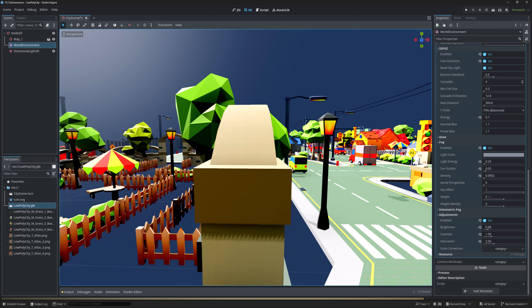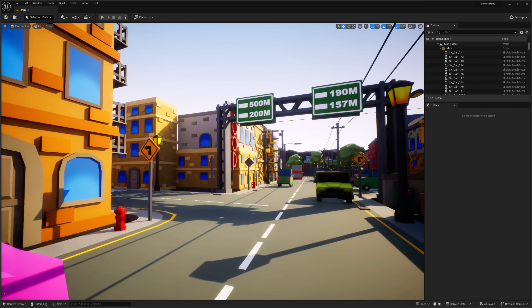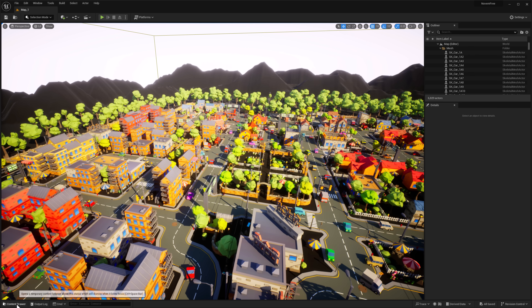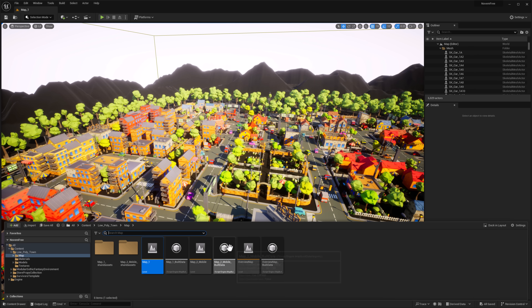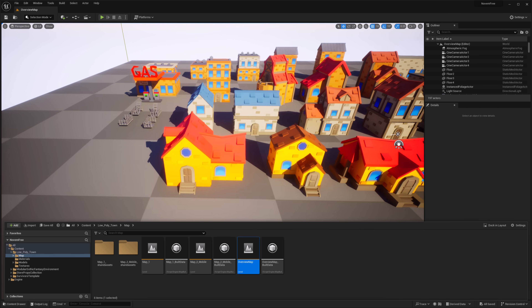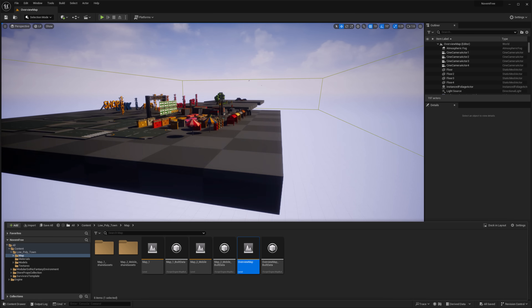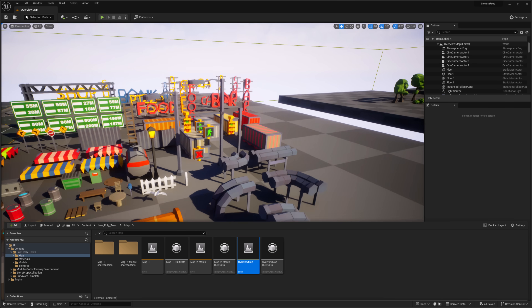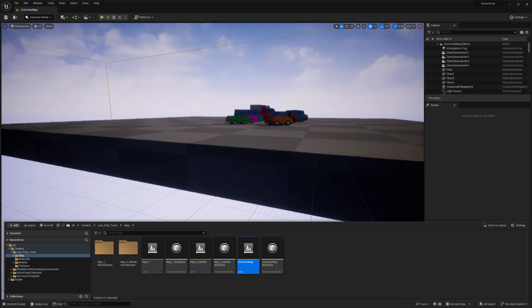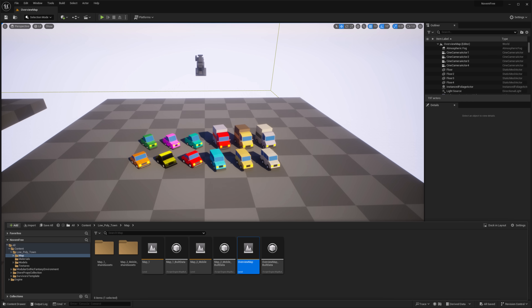This is the Godot game engine running this asset, and it took minutes to set up. Back in Unreal Engine, it's a pretty straightforward environment. In the overview map, we can see the various different assets that make up this modular environment: a number of different houses, roads, props, barrels, signs, some trees and other mixed greenery, and finally a variety of vehicles. That is the low-poly town bundle.